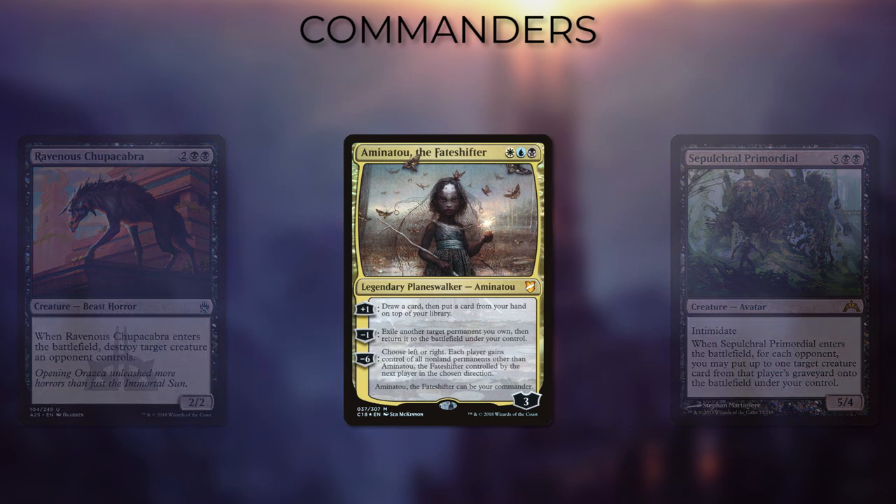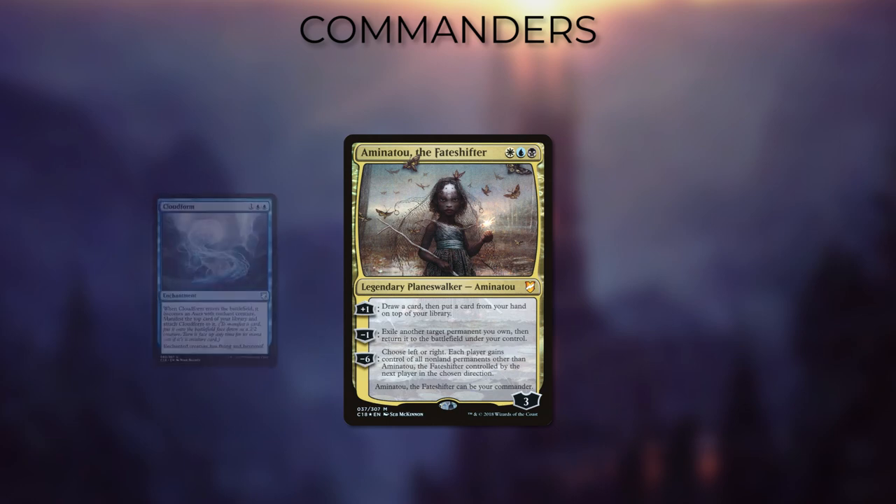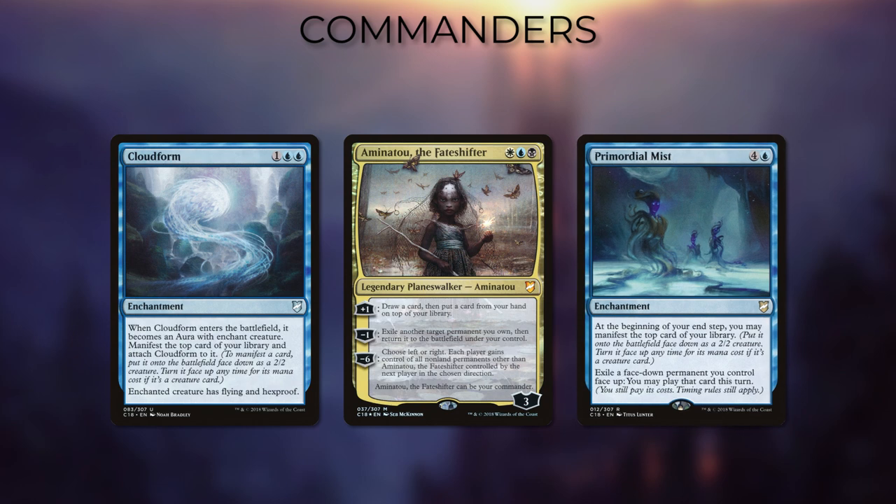Aminatou's ability, although more limited, is more versatile, since she can do things outside of just blinking. She also allows you to manipulate the top of your library, so cards that have manifest — like Cloud Form — become even more relevant than they are in usual blink decks, because you can actually have knowledge of what the top card of your library is.